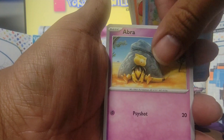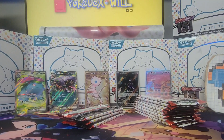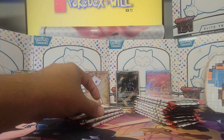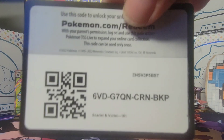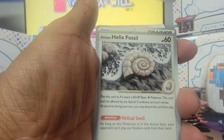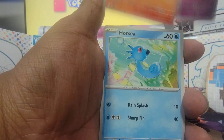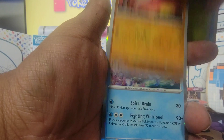Slowpoke, Magmar, Horsea, Abra, Exeggutor, Rhydon, Graveler, Poliwhirl, Golbat, and Jolteon — very, very cool. Helix Fossil, Slowpoke, Magmar, Horsea, Charmeleon, Parasect, Cloyster, Caterpie, Mankey, and Vaporeon.